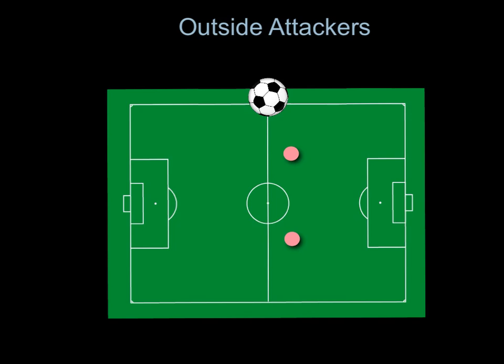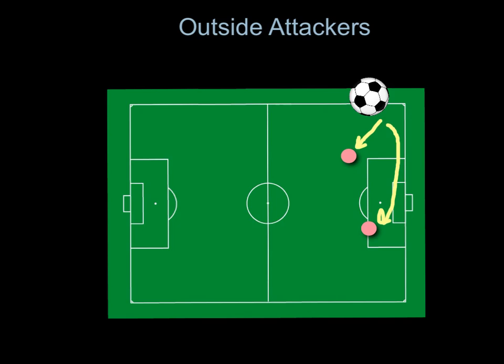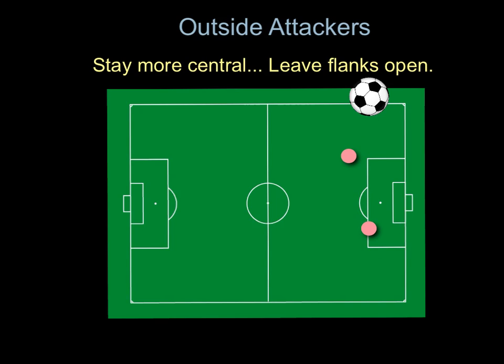When in possession, a typical play would be a layoff to the outside, a through ball to the outside defenseman, a pass up to the center attacker or striker, or a pass back to the defensive mid. When in the attacking third, you're expected to score goals. You may receive a layoff pass from the outside fullback, or the other outside attacker should be ready for a cross from the fullback. If in possession, you're expected to shoot or play a ball to the striker, an outside ball to the fullback making a run, or a pass back to the defensive mid to swing it. You're going to stay more central and leave the flanks open for the outside fullback — that's the mindset you should have.